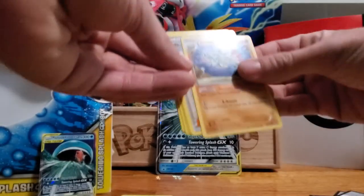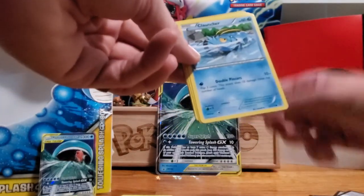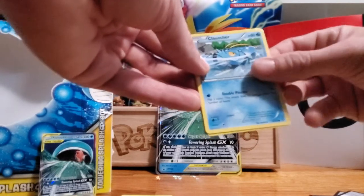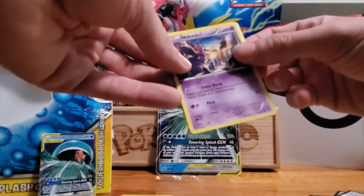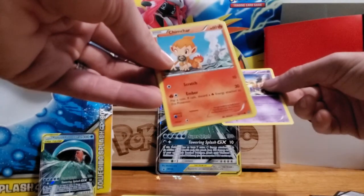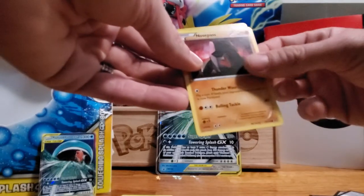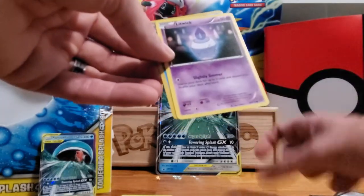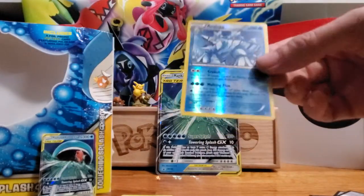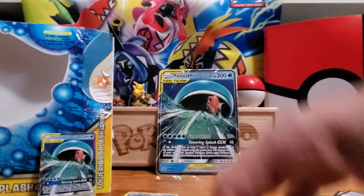Anorith, Ninja Boy — that's Beck, he's a Ninja Boy. Clauncher, Nidoran male, Chimchar, Nosepass, Litwick, and the Hologram Avalugg. So again, no GXs.